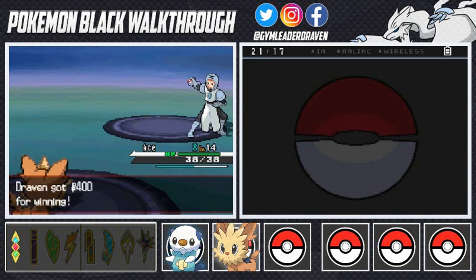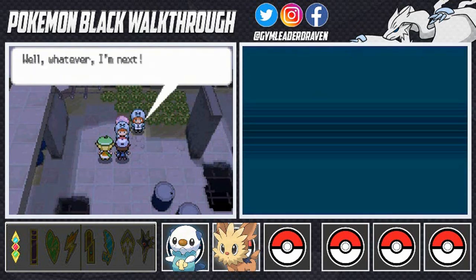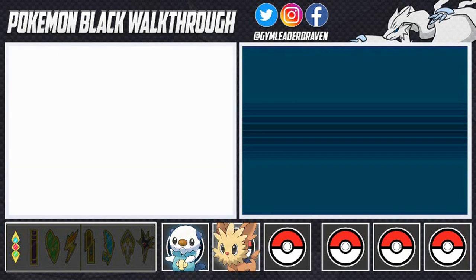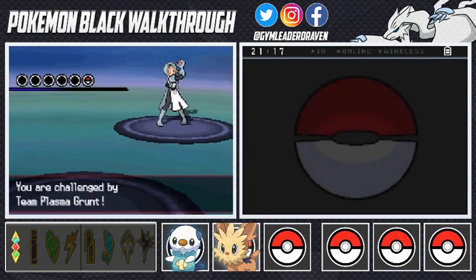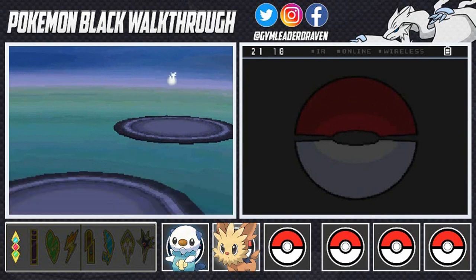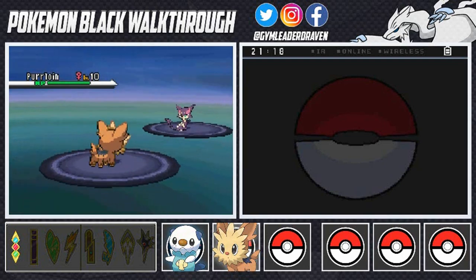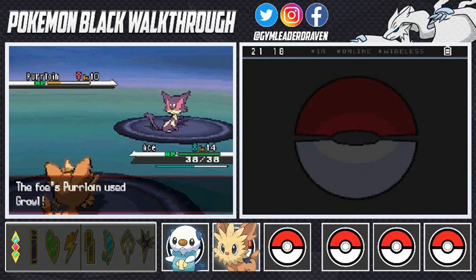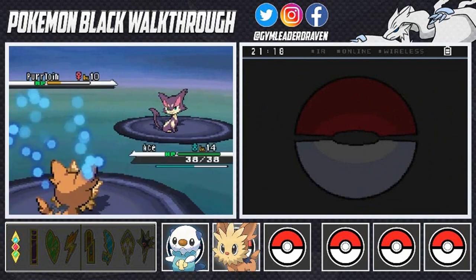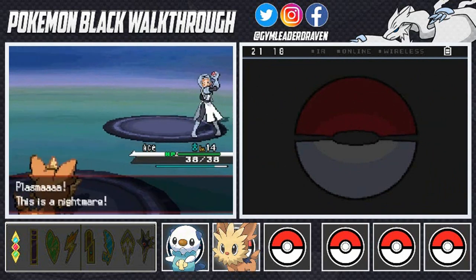The first grunt is shocked — they weren't taking us seriously because we're kids. Another Team Plasma grunt steps up. She sends out a Purrloin — a scary kitty cat with a Scratch attack. We go with Ace's Tackle. It's cats vs. dogs — the dog beats the cat. She uses Growl but we hit with Tackle again. Purrloin goes down, and Ace earns experience points.